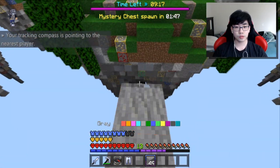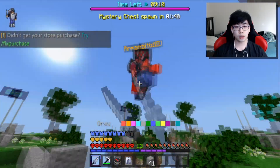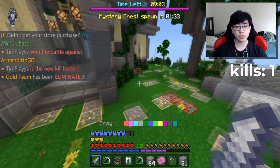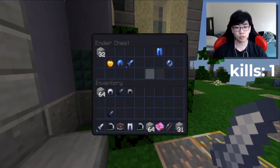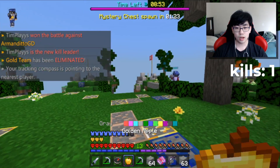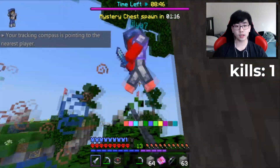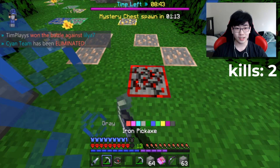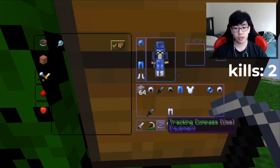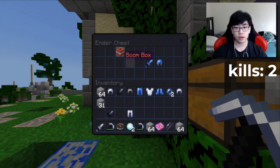Almost got knocked off — someone's coming straight for me! Knocking him off, he's not going to be ready — combos, come on Tim! We killed him. Now getting the diamonds in the center, picking everything up, putting on the golden apple and fighting. This one — got it, nice! Getting redstone every time we kill someone because gold armor basically keeps me alive.